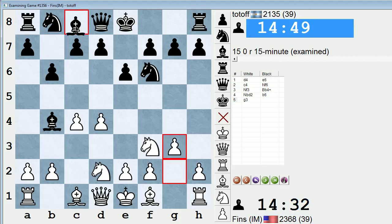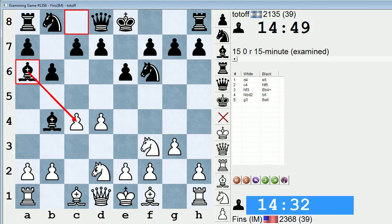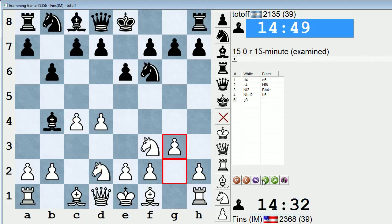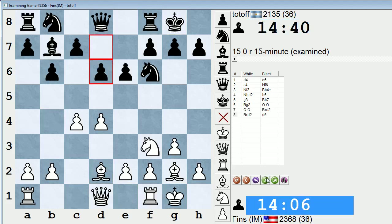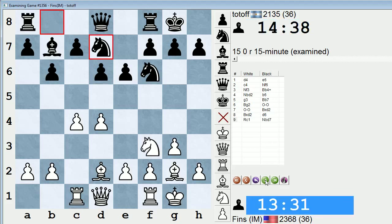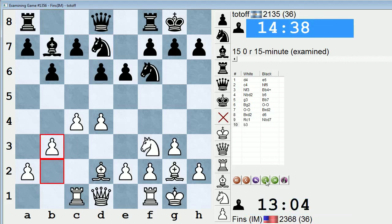B6, g3 — bishop a6 might be more testing, because that threatens bishop takes c4 due to the pin. I can play queen c2 if I want to defend that pawn. But this is a more modern way of playing versus just putting the bishop on b7. So bishop g2, mutual castling, then he takes. This type of setup happens all the time in the Nimzo-Indian and the Bogo as well, wherein white has the bishop pair plus arguably a little more space, but black has just a super solid position. If you want to win these positions as white, you really got to be in it for the long haul — grinding away with your bishop pair and your space.